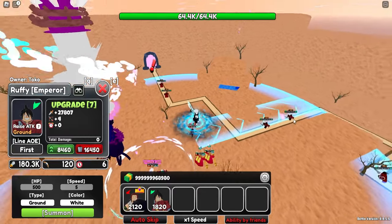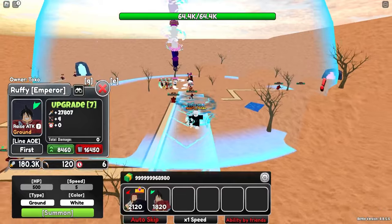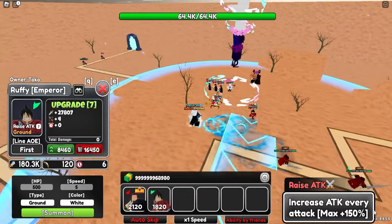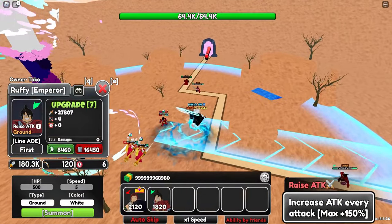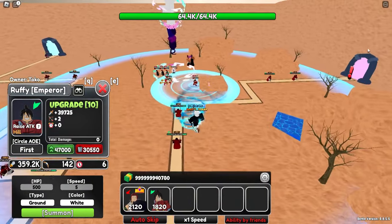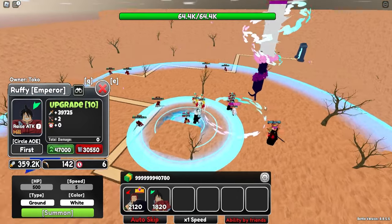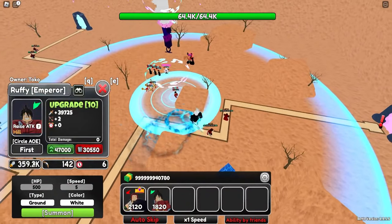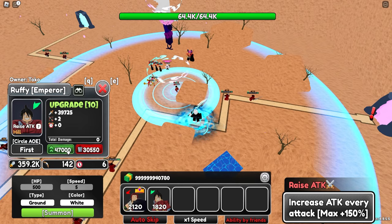Upgrade four actually switches him over to a blind unit and he also becomes flame instead of stun. And we keep on going with the upgrades. Upgrade seven — the unit completely changes and he becomes a race attack unit, and that's kind of where the unit starts picking off. 180K damage and race attack — for those of you that don't know, race attack can increase your damage output by plus 150%. We keep upgrading and we finally become a circular unit. Range is pretty enormous — 142 yards — and 360K damage, completely disregarding the race attack mechanic.